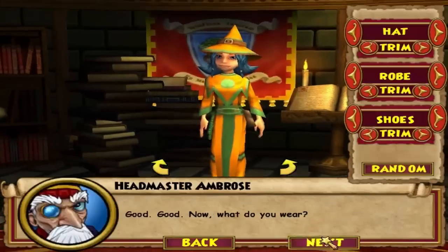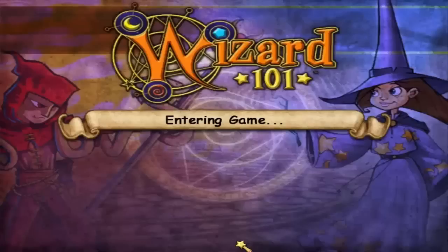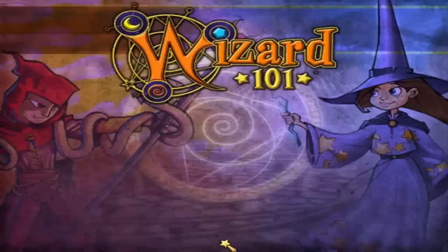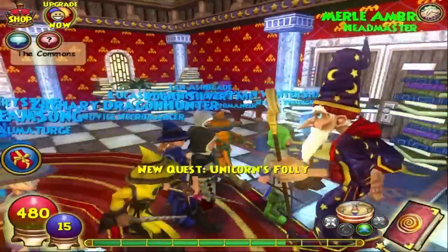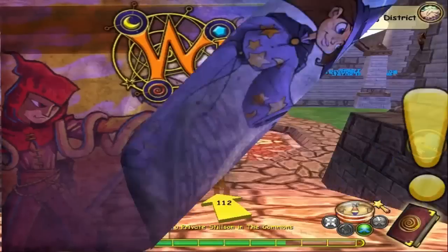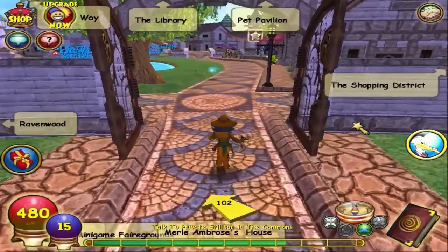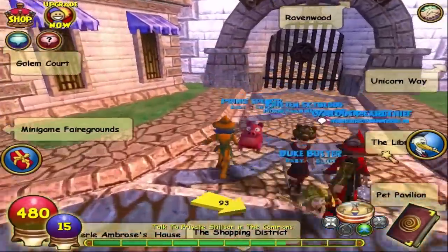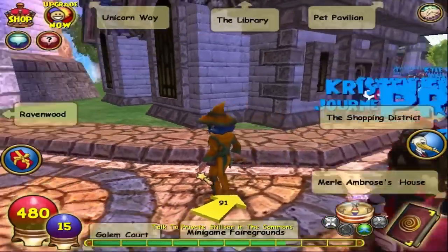It doesn't matter what type of wizard you make. Once you're in, pick up the starting quest — 'Welcome, please deliver this letter to Private.' Here's the hard part: you need somebody to port you into Ravenwood and into the dormitory. I'm going to get one of my friends from my other file to add me here.